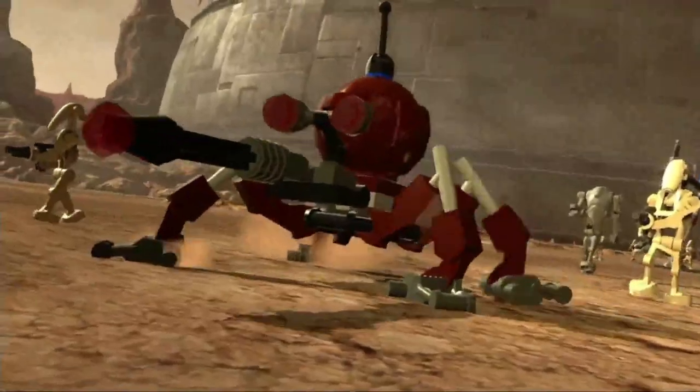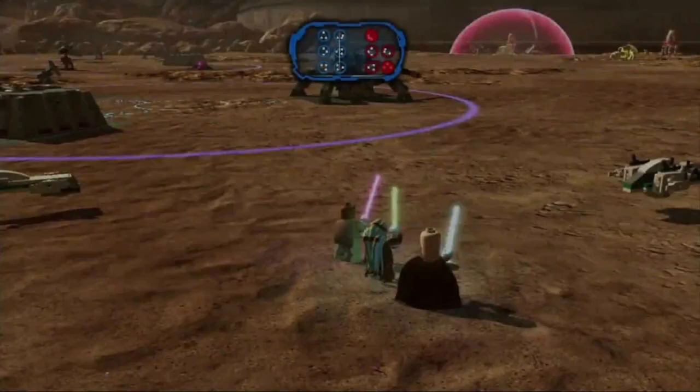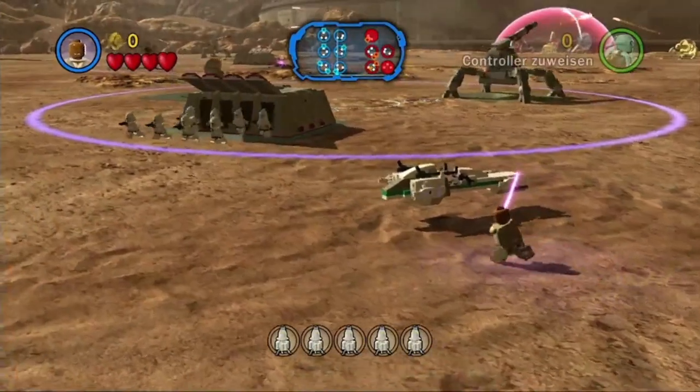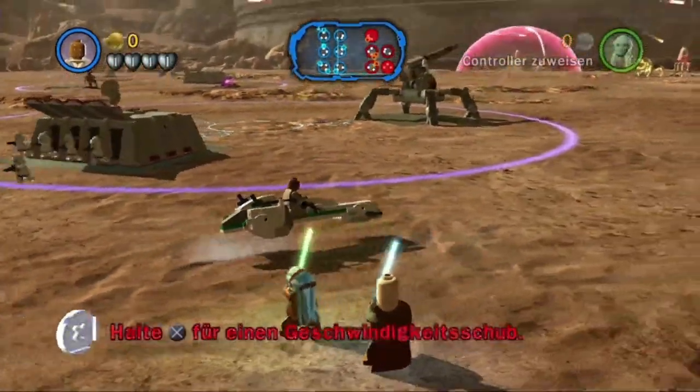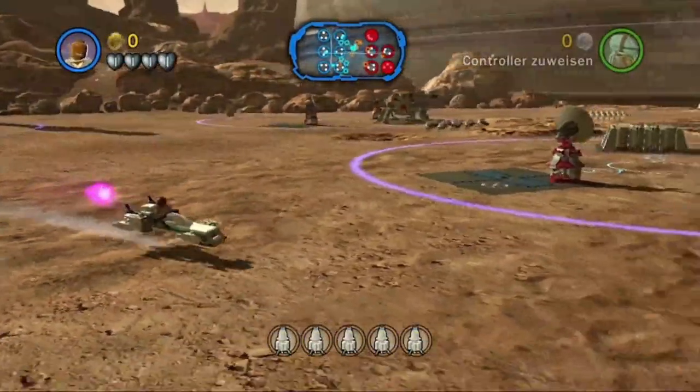Okay, this window destroys some droids, but the graphics in this game are better than in the complete saga. Okay, where do I have to go? I have to drive this way I think.